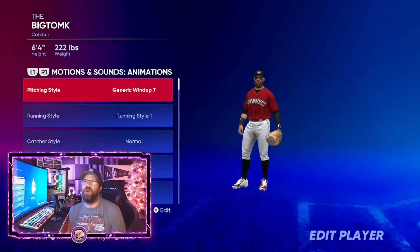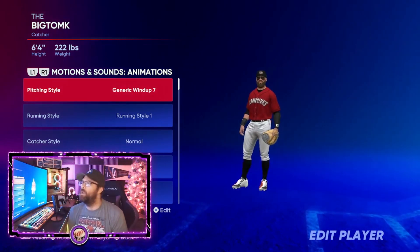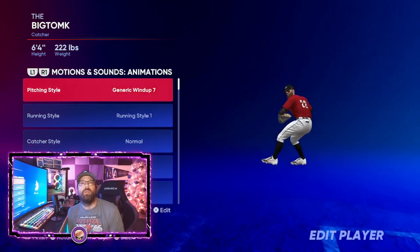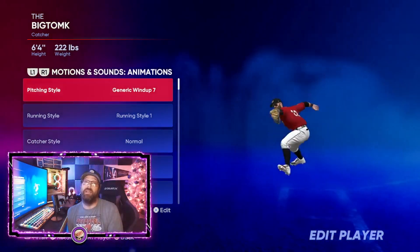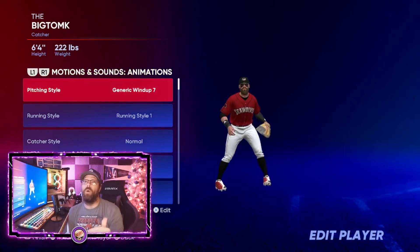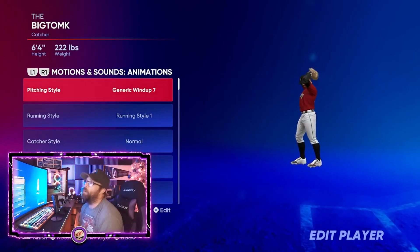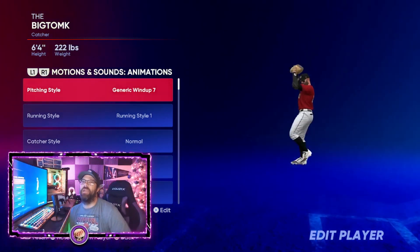Number five - the final pitch - use that four-seam fastball. The reason it's number five is because you want to throw it rarely. Every once in a while, when you need to dial one up and get a guy on a high inside fastball, go for it - but don't throw it regularly. Use that sinker as your primary pitch; that's probably going to be your most useful pitch in MLB The Show 22.